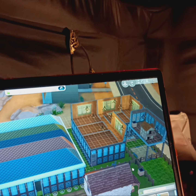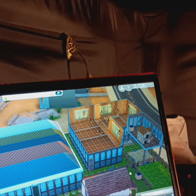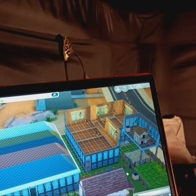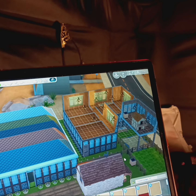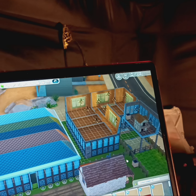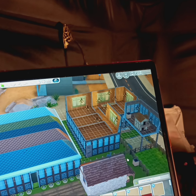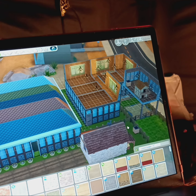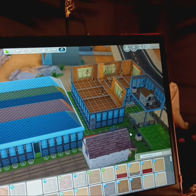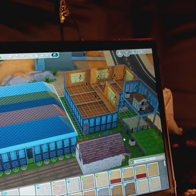I put it up there so that the foxes will not get my chickens. And I know that the chickens will work up on the roof because that's where I usually put my chicken coop — up on the roof of my buildings if I decide to add chickens.